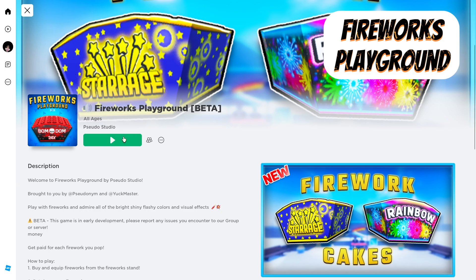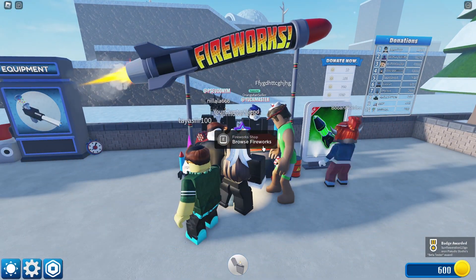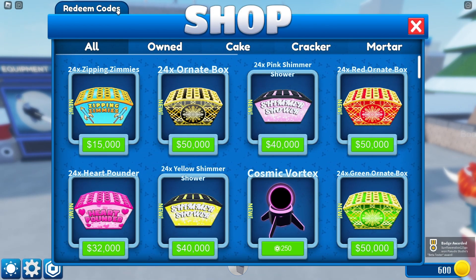Search for Fireworks Playground. Once it has loaded, go to the shop, and on the top there is a button that says Redeem Codes.